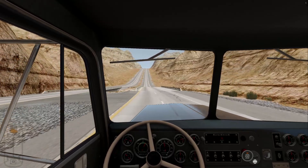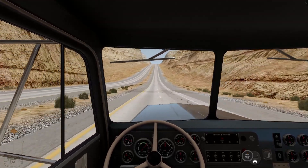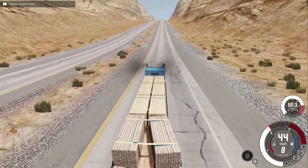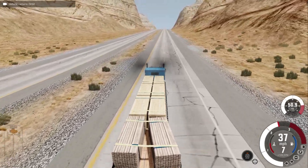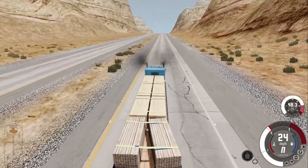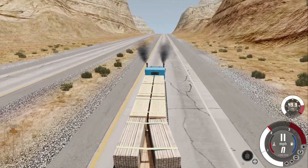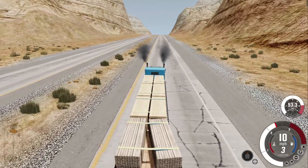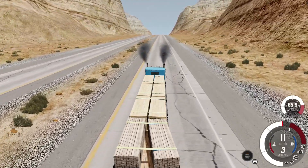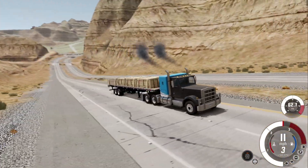There's that turbo boost gauge down on the left-hand side — just maxing the hell out. This thing makes 50 psi. The timer has begun. We're going to hop out of first person and shift down. Like I said, being a true twin turbo setup works really good for just driving around — not so great when you go to tow.